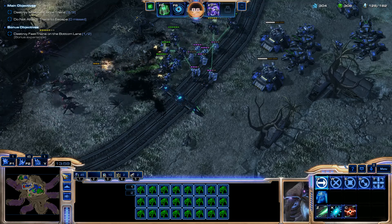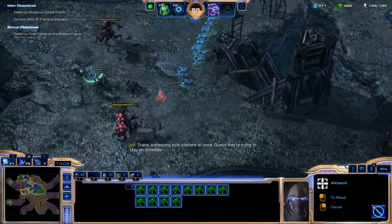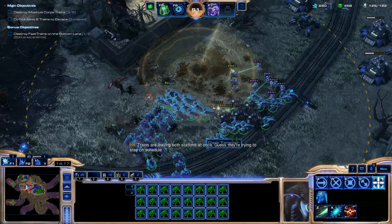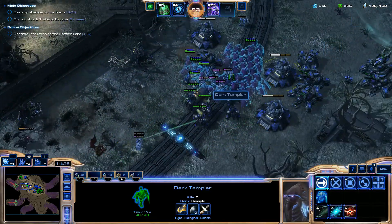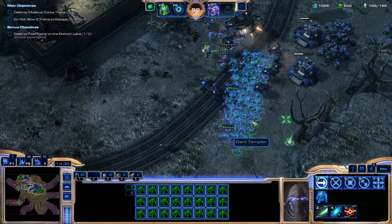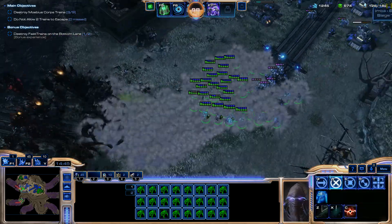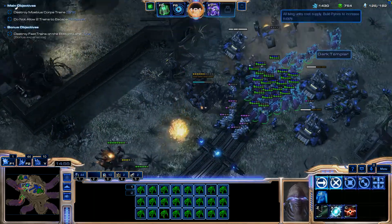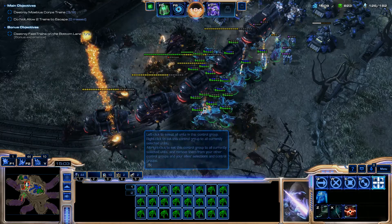I need some detection right there. Let's wait until Shadow Fury is done — counting down. Shadow Fury will kill everything. Watch out for Ultralisks — that's the thing you want to avoid with Dark Templar. Try to reinforce with more Dark Templars. The more the merrier — literally. Try to fight any Hybrids — we're good.